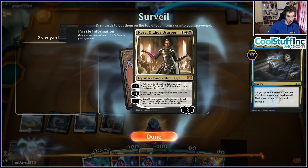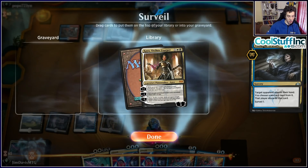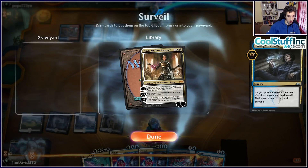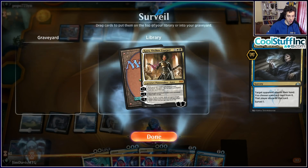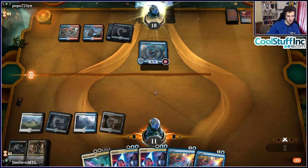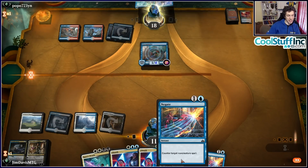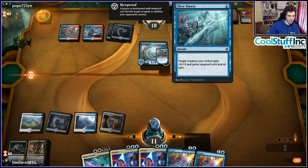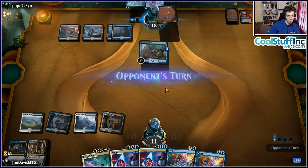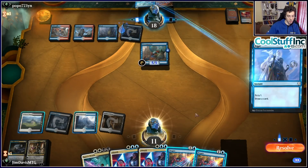We opt to find a one-mana removal spell, don't find one, but have pain-free lands and a Wrath on three plus life gain on two. The opponent is on Mono Red and uses Light Up the Stage to find Frenzy and a one-drop — good for them since they can't cast Frenzy yet. We cast Nightmare's Thirst, get a Moment of Craving, and set up our Kaya's Wrath while the opponent gets Chain Whirler. We use Wrath to clear the board.